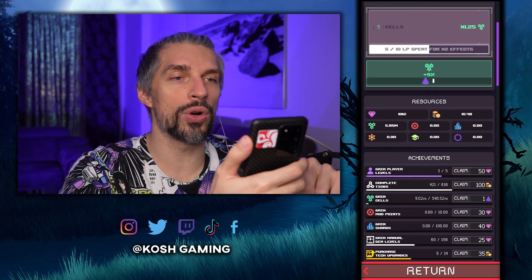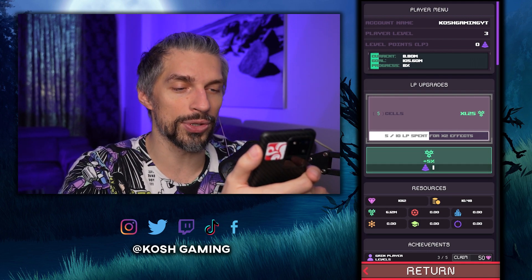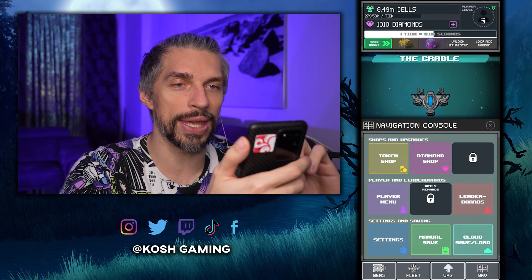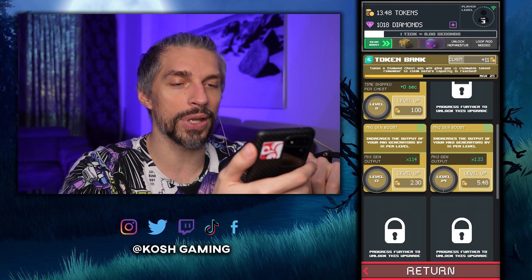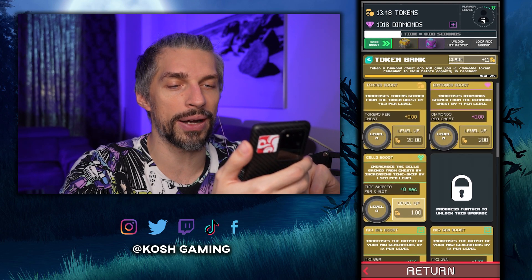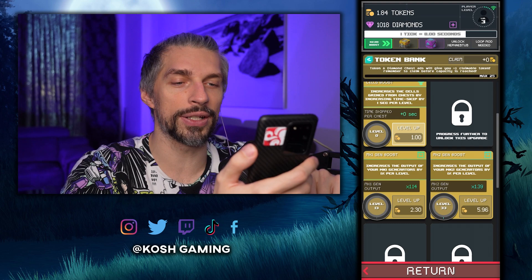You also want to check your player level and get all the stuff from the achievements — get some LP upgrades, we got a 25% sell bonus already, and that's really nice. It's also essential to get those ad tokens. You will need those tokens later on, so click all of them when you can. Now let's go to the token shop and the diamond shop. Early on, when you just start, I advise you guys to spend all those on MK1 and MK2 gen boosts — those will be really more useful here. You can use those tokens for a crazy boost early on, and focus on MK2 generators, not MK1 ones.